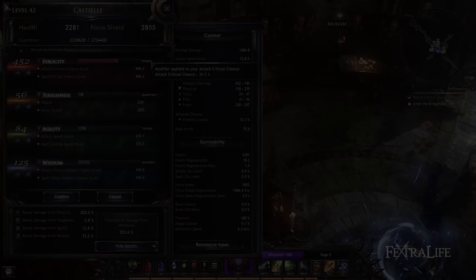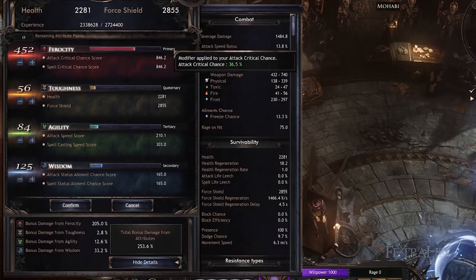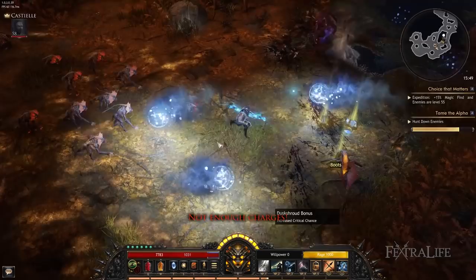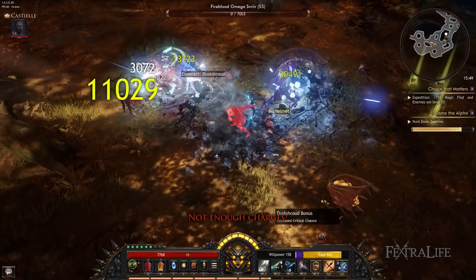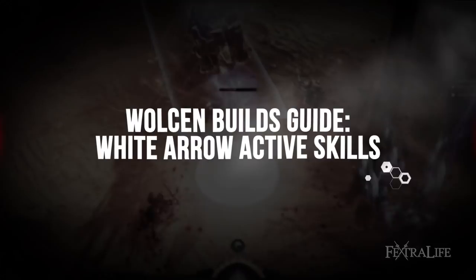Since this build depends heavily on critical chance to pump out damage, most if not all points will be placed into Ferocity. This will give you the highest critical chance possible and give you the most per damage points spent, 0.5%, because it will be your primary attribute. Later on in the game, past level 50 or so, consider pumping Wisdom for increased chance of freezing enemies, because diminishing returns will be very bad at this point on critical chance. You might be tempted to take Agility for attack speed, but you'll find that you attack plenty fast enough. Stick to Ferocity for best results.